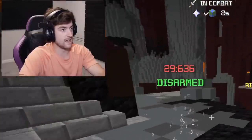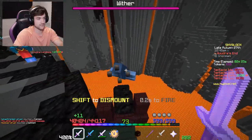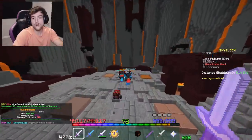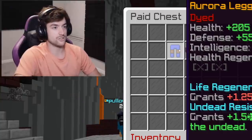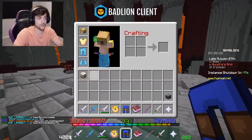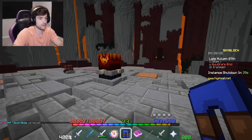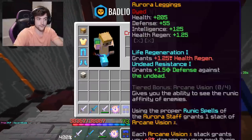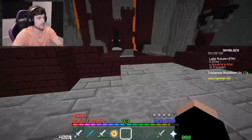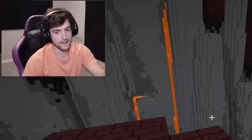Disarmed - hey I did a thing! I can shoot the mobs with this cannon - that's actually convenient, I forgot about that. Kudra down, let's go! What did we get? Aurora leggings - chat, do I take it? There it is - we got our first ever Kudra teeth. Why is it called Kudra teeth and not Kudra tooth? Bad attributes but honestly who cares.